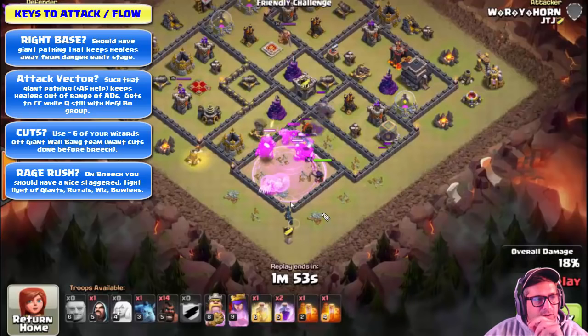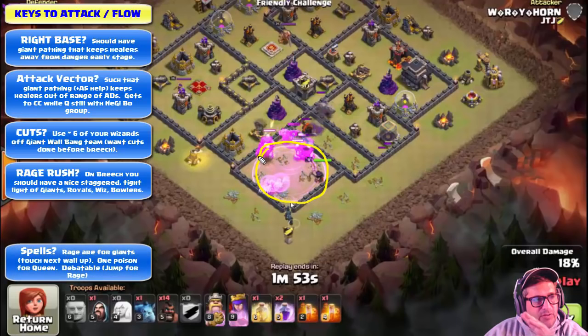Everyone's in and under rage. For spell placement: when deploying, you want the rages to be touching the giants when they're attacking the next wall. Drop a rage to enable the giants to power through the walls rather than focusing it on the healers themselves, because the pattern of the giants is what protects the healers and gets them moving quickly. The healers will move through the rage position anyway over time, and the giants will have enough time to survive.